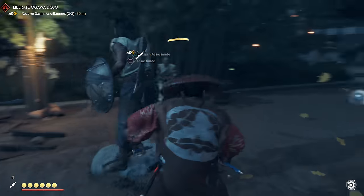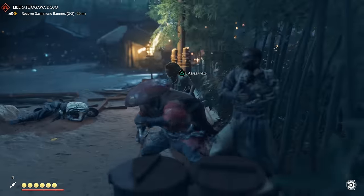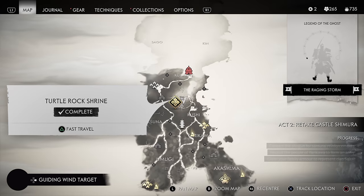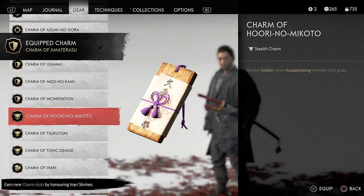It might take a few hours to grind out the Technique Points required to get to that juncture, but trust us, it'll be well worth it in the end. If you want to go even stealthier, when you hit Act 2, head to the Turtle Rock Shrine in Kushi, just north of old Toyotama Hills, to grab the Huri no Mikoto charm, which allows you to remain hidden when assassinating enemies from pampas grass. It's a game changer.